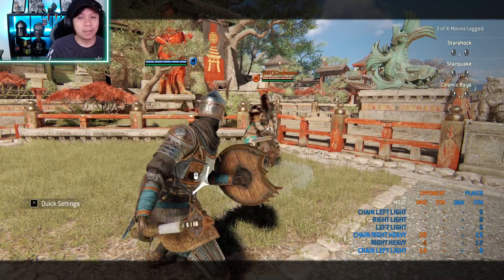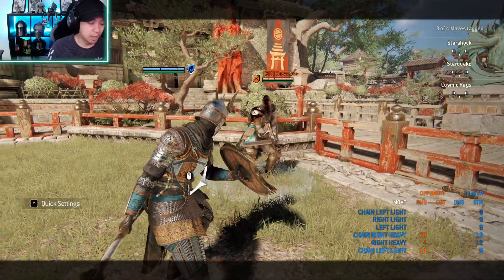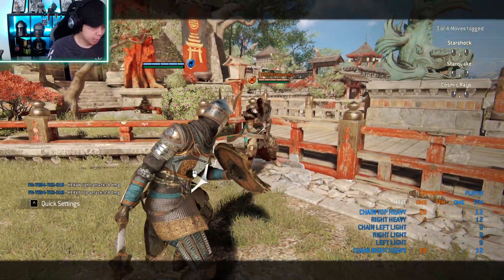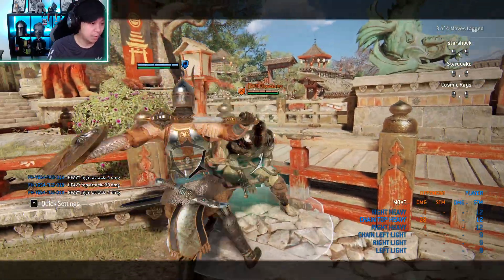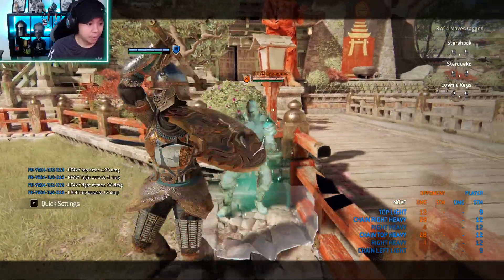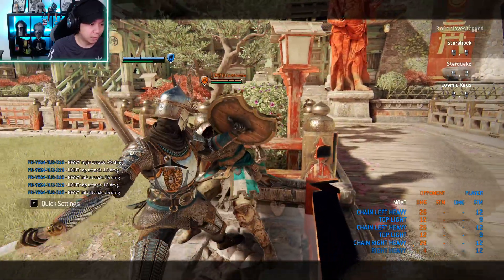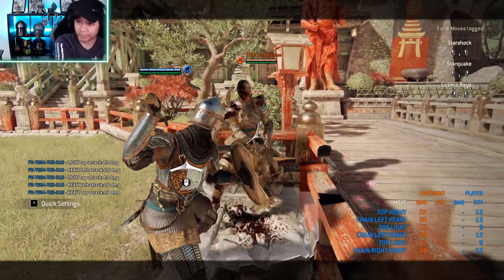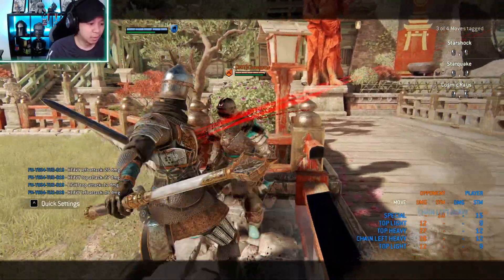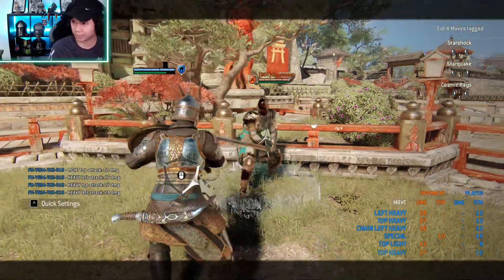Heavy attack finishers have different properties depending on which direction you use. For example, the top one is a dodgeable top heavy, the right heavy finisher is an unblockable, and the left one is a ward split move. If you land that left heavy, it ward splits your opponent and gives you a free top heavy. Top heavy deals the most damage at 27; otherwise it's 24.